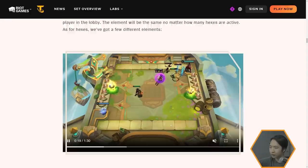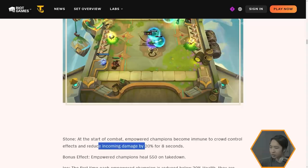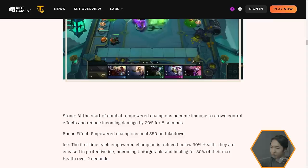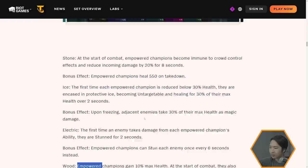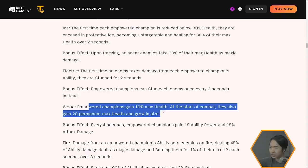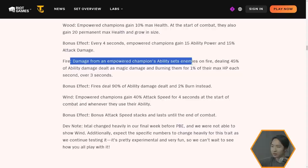At the final trait breakpoint you unlock a bonus effect for the hexes instead of a third hex. Elemental hexes appear in the same position and host the same element for each player in the lobby. The elements include Stone — at the start of combat you gain crowd control immunity for a couple seconds and reduce damage, bonus effect empowers champions to heal 550 on takedown. Ice — the first time each empowered champion is reduced below 30% health, they become untargetable and heal 30% max health over a couple seconds. Electric — the first time an enemy takes damage from an empowered champion's ability they are stunned for two seconds. Wood — they gain 10% max health at the start of combat, plus 20 permanent max health as they grow.